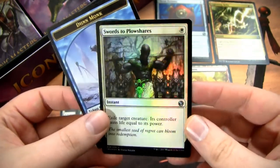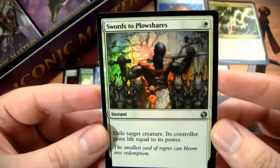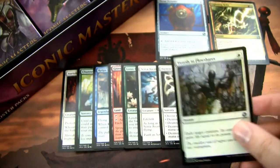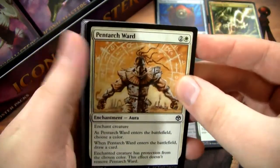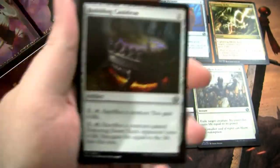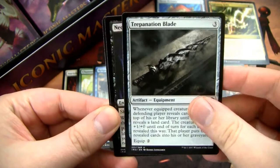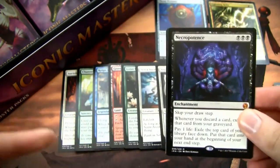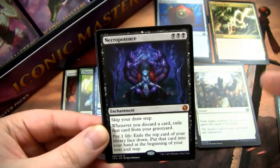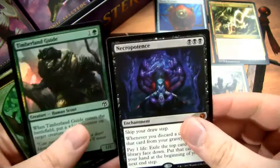Oh dude — foil Swords to Plowshares, and it looks awesome! I have one of the From the Vaults foil Swords to Plowshares with this art, but none of the actual foiling. This foiling is so much better than the From the Vault foiling. I'm really happy about this, going in my sweet stuff pile. Got the classic and iconic Pentarch Ward — everyone knows Pentarch Ward, it's your favorite. We have Bubbling Cauldron, Vizkopa Guildmage, Trepanation Blade, and Necropotence. We got some of the worst mythics in the whole set. I mean, Necropotence is a sweet card, I prefer the old art with the good old skull, but man.